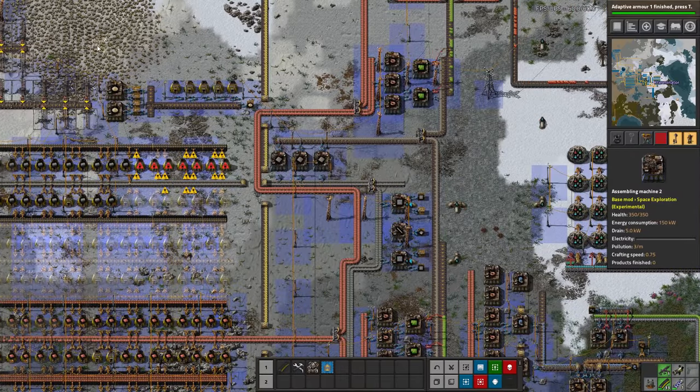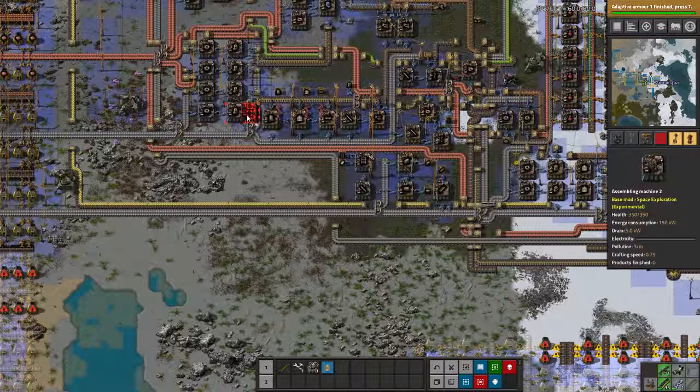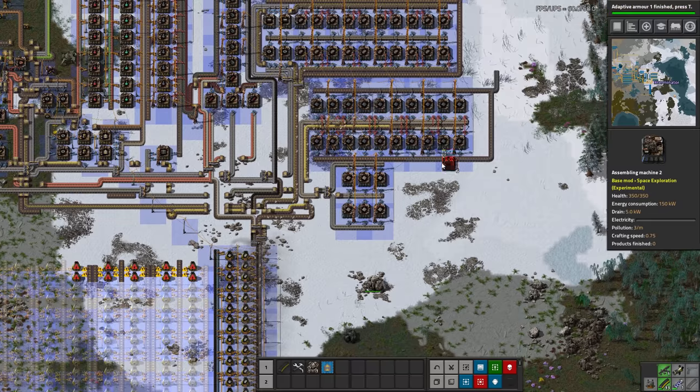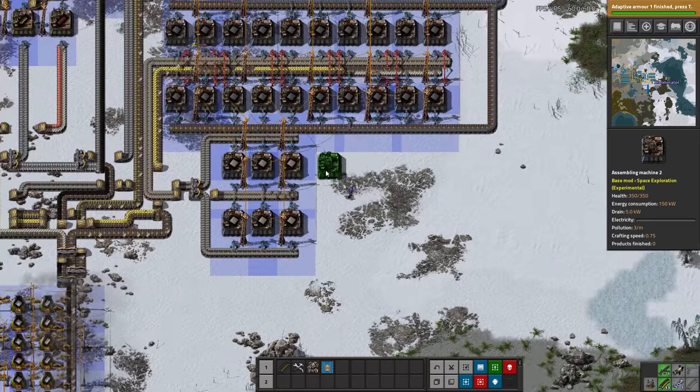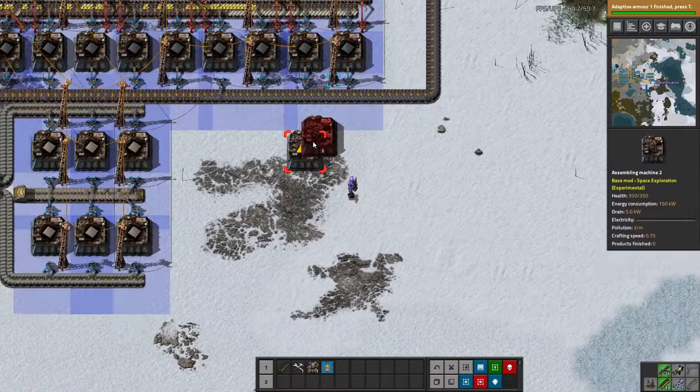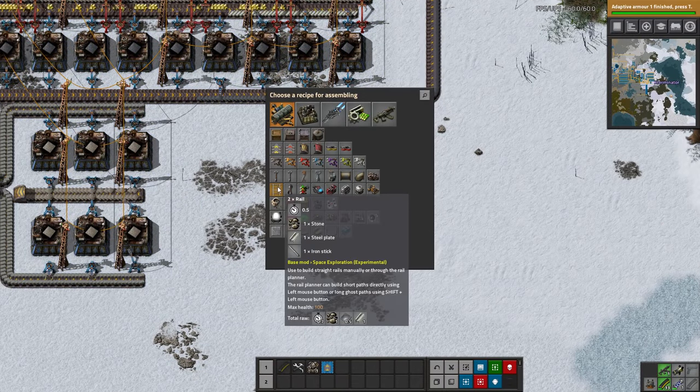We don't have any steel to begin with. I guess we'll just have to run a stone line down because I'm sure we'll need it for other stuff. So let's find somewhere to squeeze these in. I could put them over here-ish — I'll leave a little room to expand but just start here. Rails give us two every half second, which is four per second.